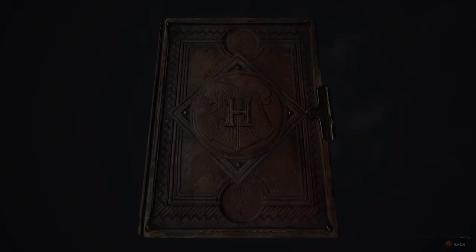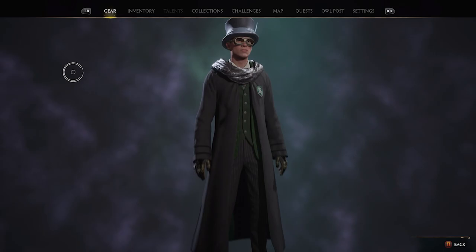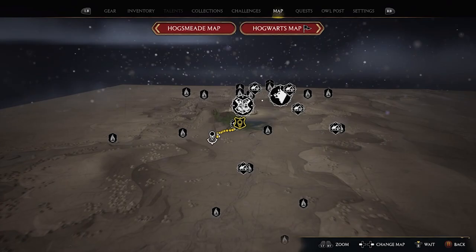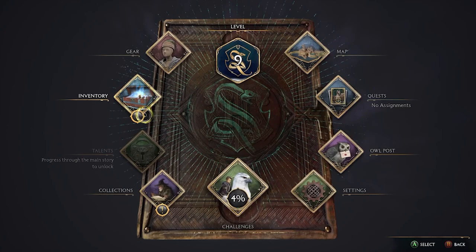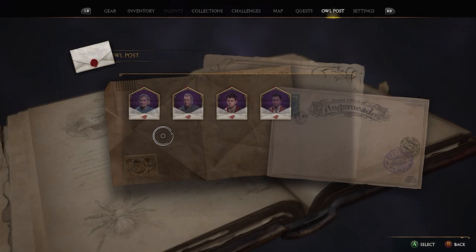The player buys some upgraded gear, puts on the quidditch glasses, and notes they look totally stupid but that's fine — it's an RPG, you're supposed to. They decide to focus on the Natty quest. The player checks their letters, notes they've already opened them all, and acknowledges the letters are very important to keep an eye on.